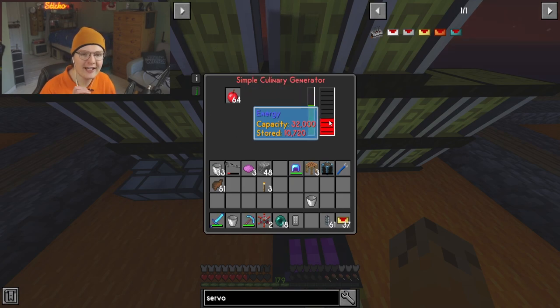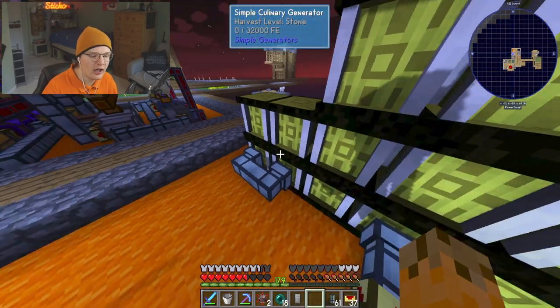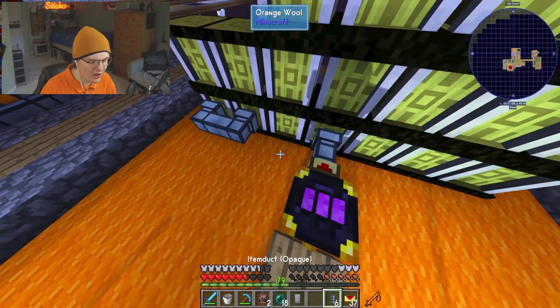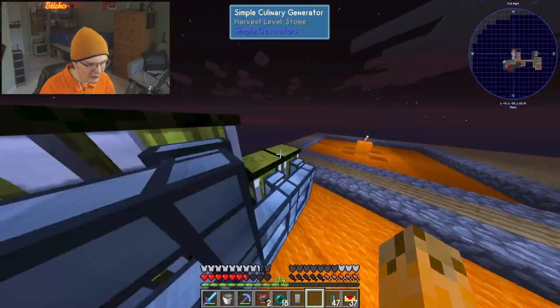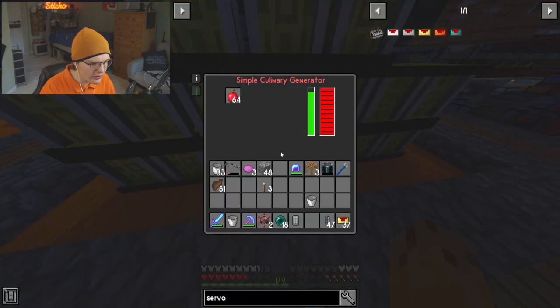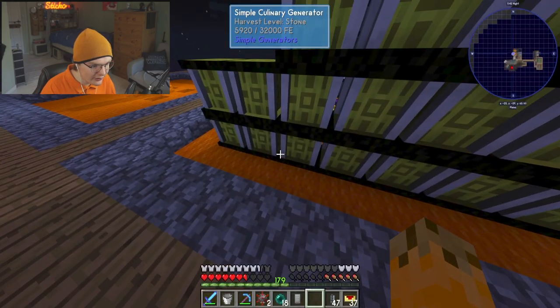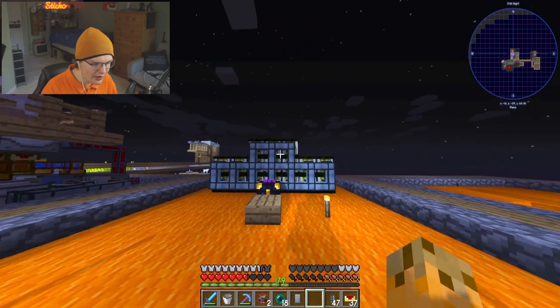I'm going to place this one ender chest right here — this ender chest has all of these apples in it, and it's going to fill this simple culinary generator with apples. Look at how much energy this is creating — we are creating 32,000 RF. All of these generators will contain all of that RF. I'm going to link all of these up. So all of these are now linked up and they'll start filling up with apples. This one's full, this one's full — all of these are going to fill up and have a ton of power.